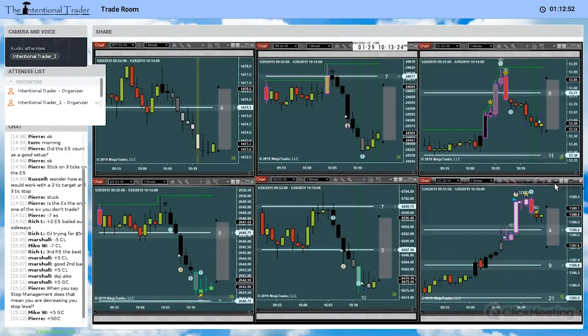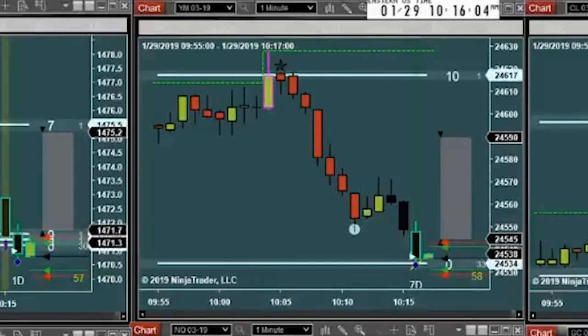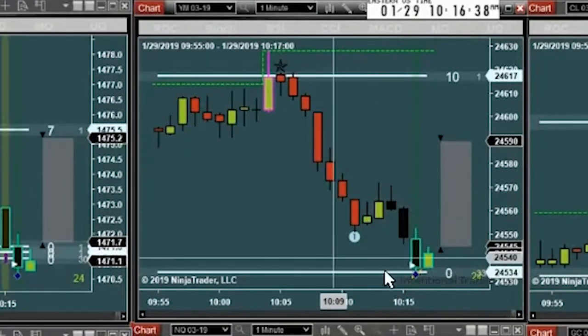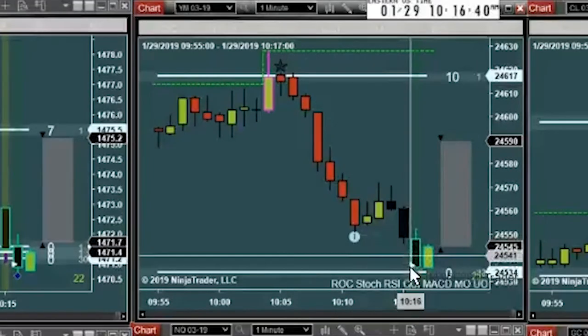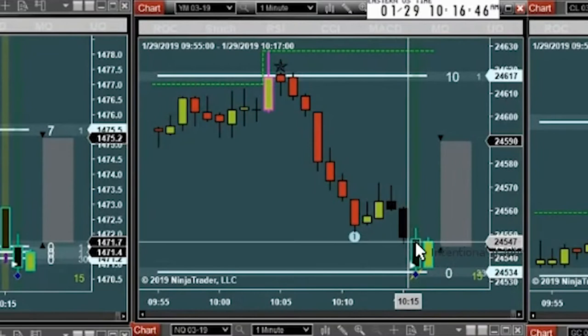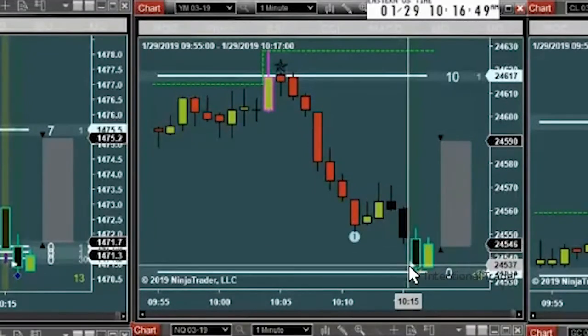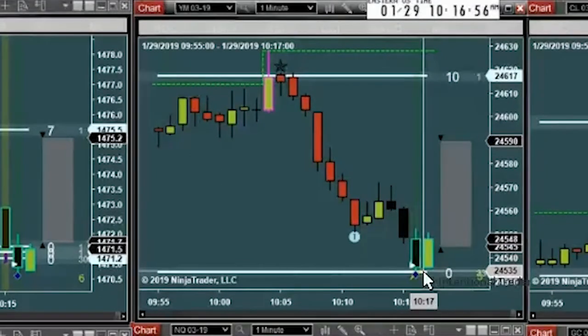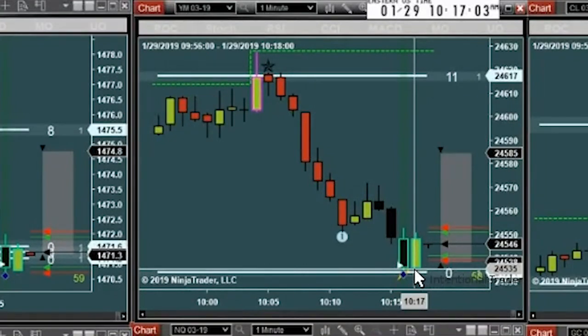I got a speed tick on the YM — I bought the YM, plus five. We see a lot of rockstar trade setups, but occasionally we get this hard drop right into a major line of support with an oversold condition and just this speed tick here. This is the trade setup I traded for a long time before there even was a rockstar.